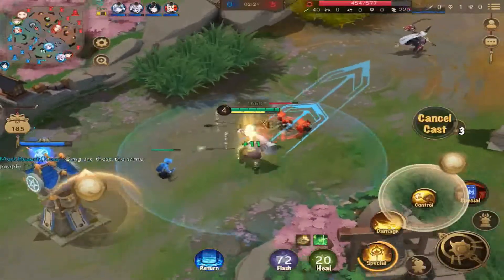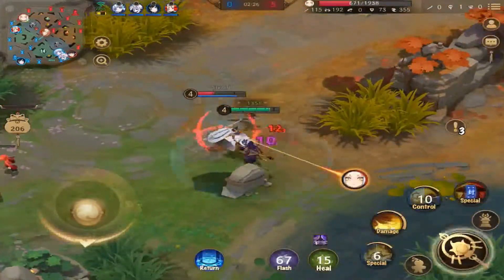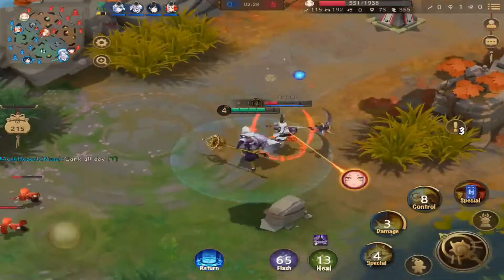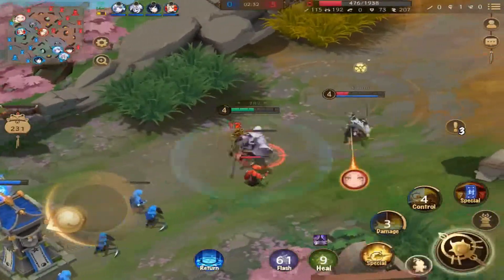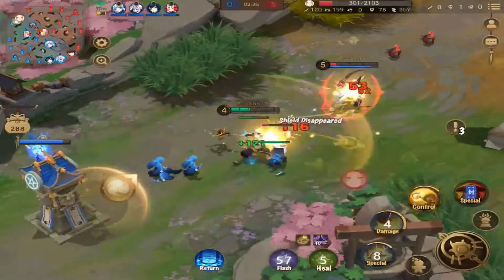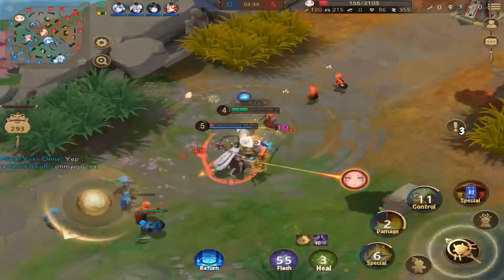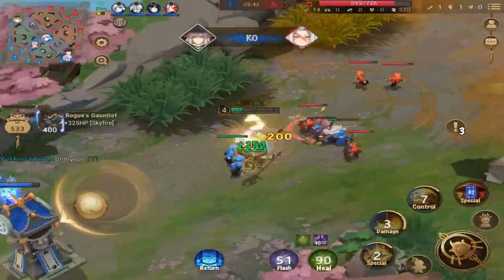When you have the full yellow bar filled up, using the second or third skill will give you a damage boost. If you use the second skill with a full bar, it will also give you HP gain.